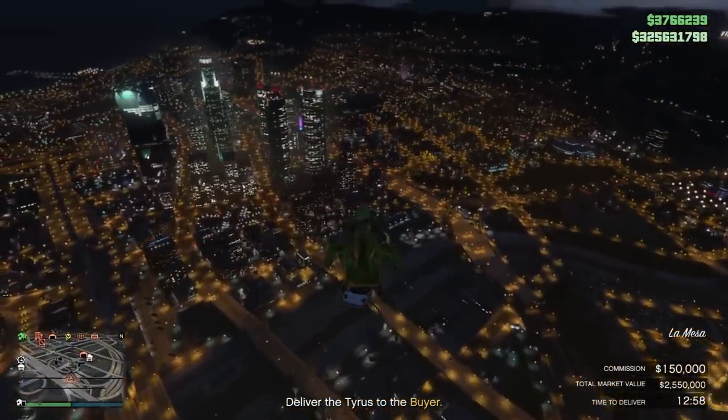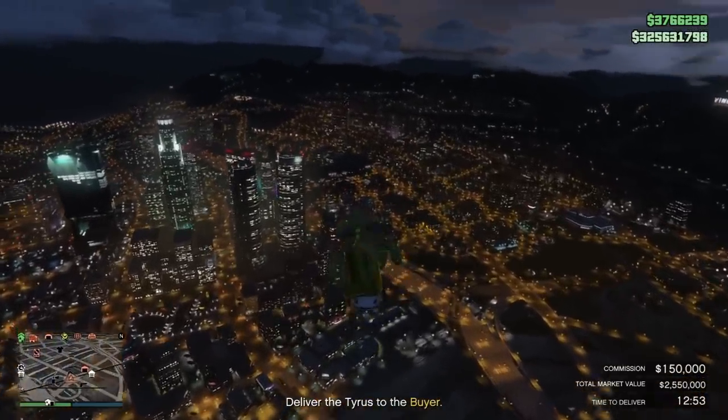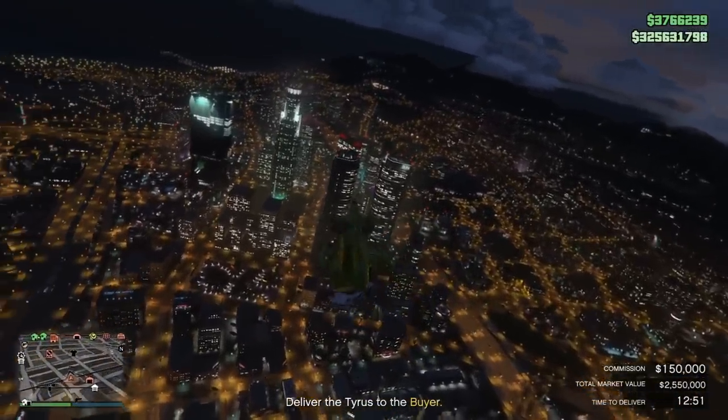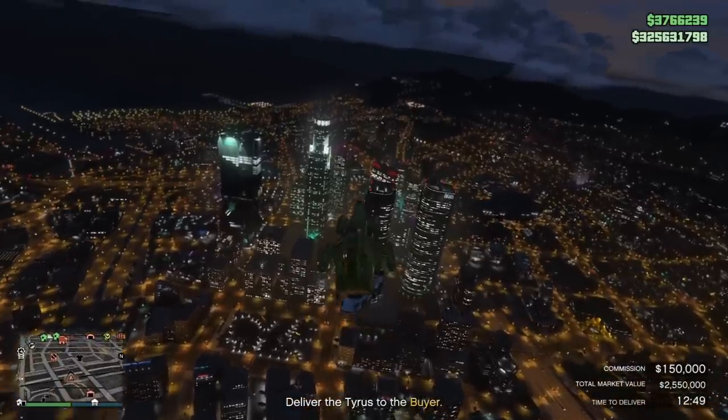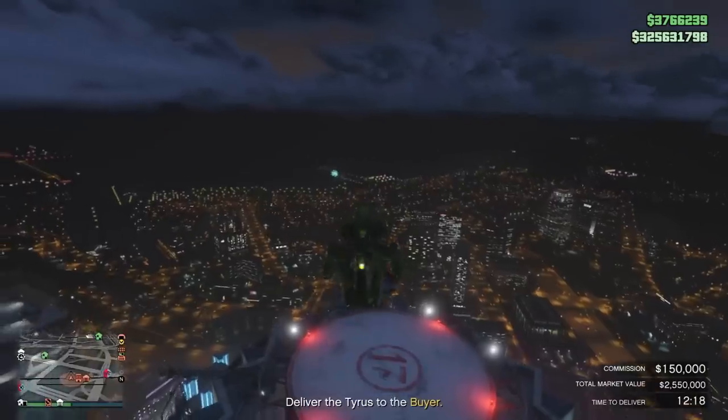From 1,500 feet you can go pretty much anywhere all over the map, especially to any one of the delivery locations. Plus when you sell, you want to be high enough because NPCs will spawn cars on the road if you get too close to the ground.